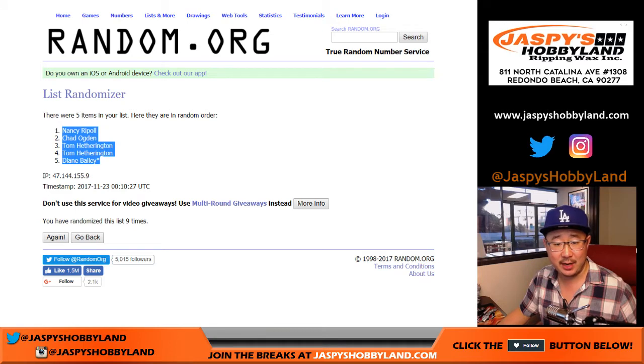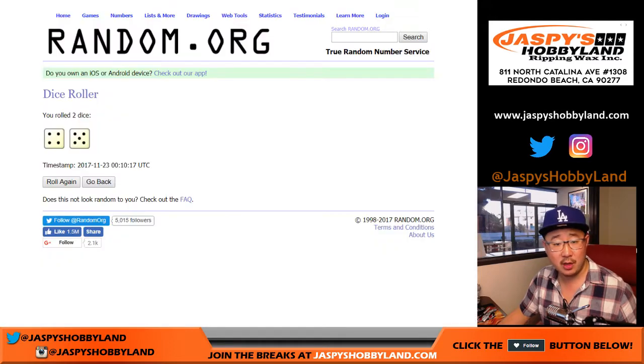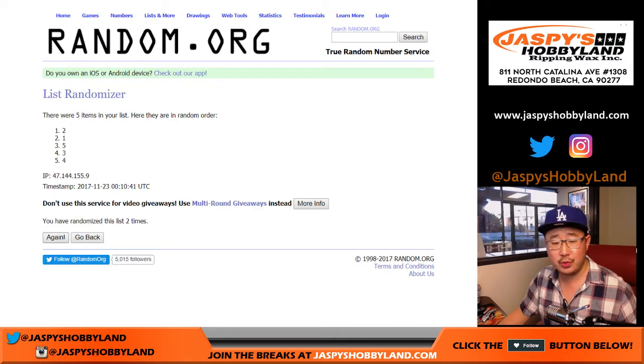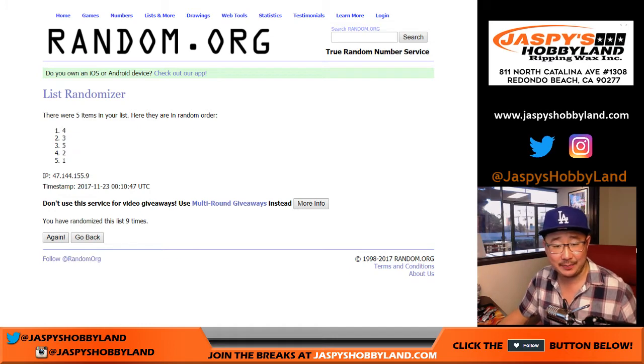Nancy down to Diane after nine times. The holiday scratcher will be a separate dice roll. Four and a five, once again nine times for the box numbers, one through nine. Results: four, three, five, two, one.